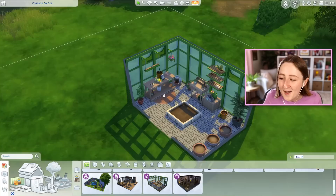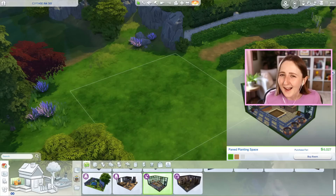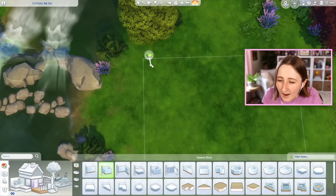I was a little bit nervous that the windows would be bad or the whole thing would be kind of disappointing, but actually after building with it, I really like these items. The windows are so cool. I think this kit might be one of my favorites that we've ever gotten, and so today I want to build a little tiny house with a greenhouse in the back — very gardener, cottage-y vibes. I'm building this in Windenburg on this lot where the free spirits live originally, but I bulldozed their house.